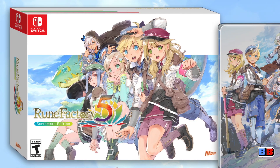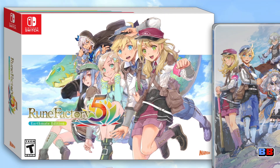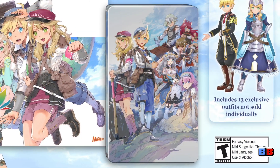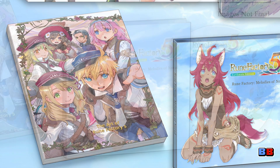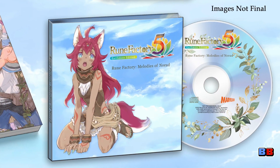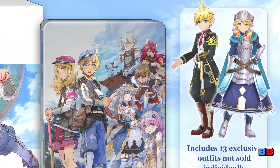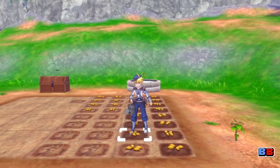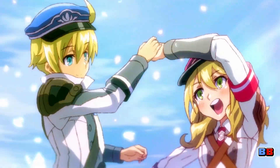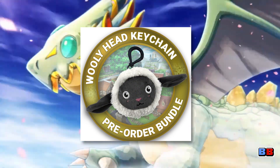The Earthmate edition includes a custom outer box with artwork from series illustrator Minako Iwasaki, an exclusive steelbook case, an art book with over 70 pages of character profiles and concept art, a soundtrack CD consisting of music from the series, as well as exclusive in-game items that'll give you additional costumes for your playable character. If you pre-order the game through XSeed's store, it'll be bundled with a woolly keychain, which is only available while supplies last.